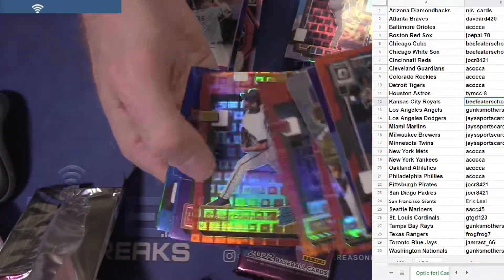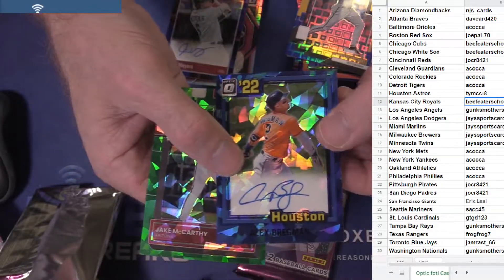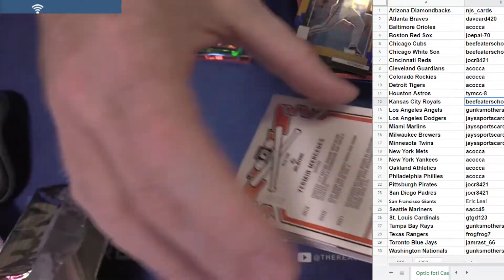Five Allen. Burger, Reynolds, another Bregman! To eight. McCarthy to seven. Double the Bregmans here at the end.